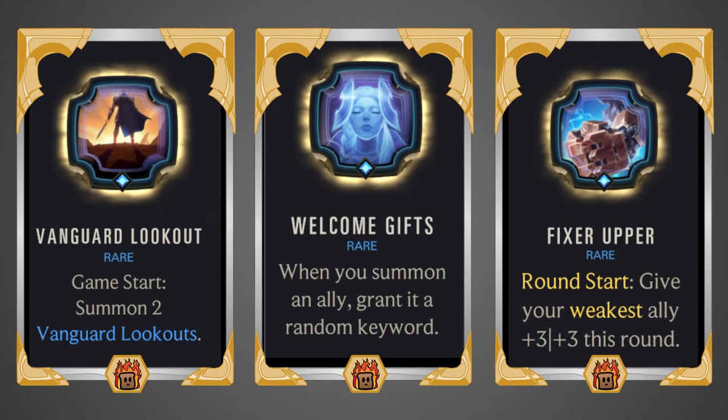Vanguard Lookout, Game Start: summon two Vanguard Lookouts. These are very strong blockers with a 1/4 stat line. You're wanting to have a full board so units can attack and die, but also always have at least one unit alive so they can get all the bonuses from your units dying the previous round. Welcome Gifts: when you summon an ally, grant a random keyword — this will be especially good once you get to your third star power, since when your unit dies those keywords transfer to a different random ally next round. Fixer Up, Round Start: give your weakest ally +3/+3 this round. While this is a good general power, if you're using Corrupted Star Fragment on Thresh, this is very strong since Thresh can consume that unit and make the temporary buff permanent.